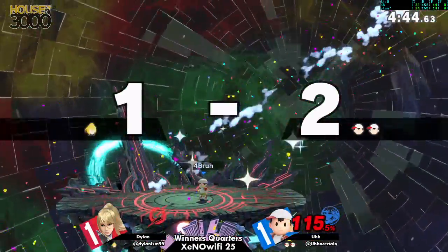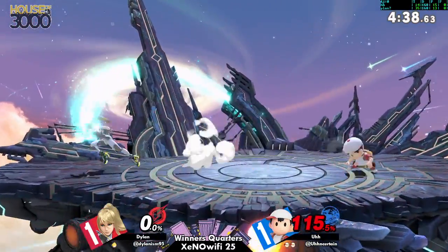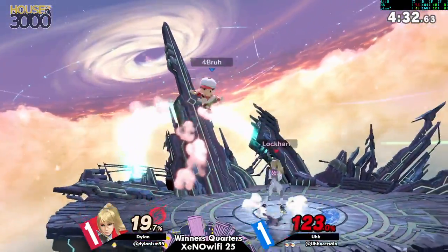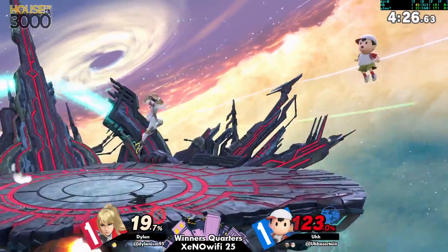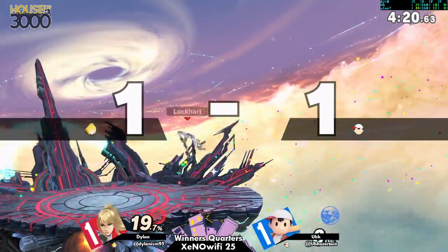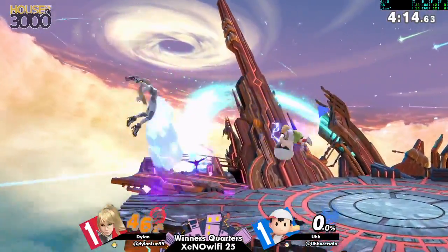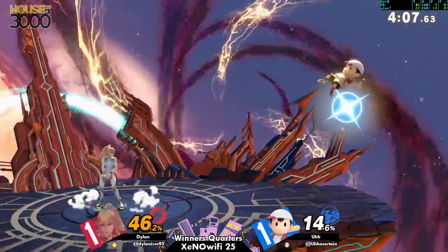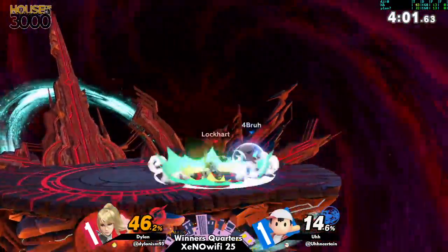That combo is so tilting. The right idea is to shield against Zero Suit — what's she gonna do, grab you? But yeah, that's a fact. What are you going to do about Zero Suit Samus? They're going blow for blow — it's like Rocky and Creed. Which one of these is Rocky? I'll just say Ness.